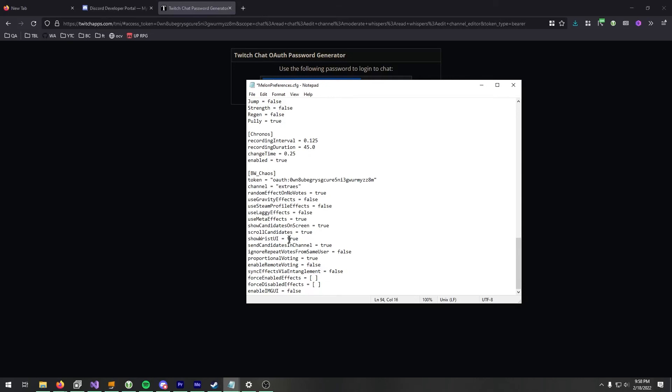You can also turn off the wrist UI. You're never shown the candidates unless you look on your screen — you're never shown what effects can be run. It's always the currently running and previously running effects shown on your wrist. You can't see the things that people are voting on.